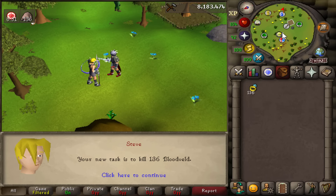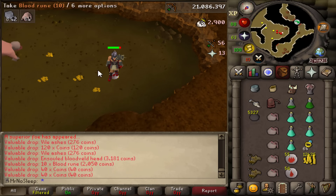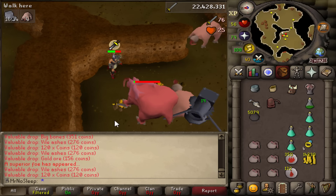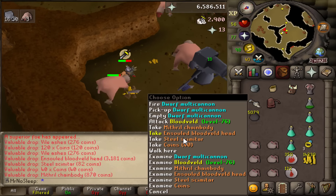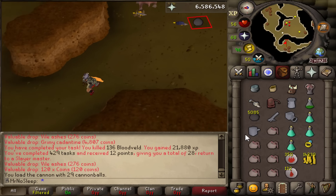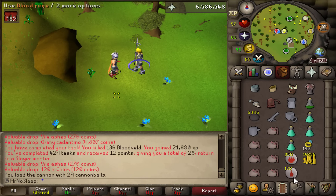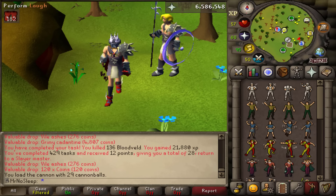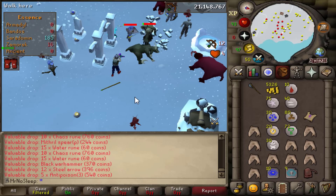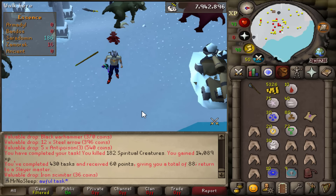Next task is 136 Bloodveld. I love the look of the superior Bloodveld — very unique compared to other superiors. Task now completed — I didn't kill the ones in the Catacombs. And what a shocker: I got Spiritual Creatures again. That deserves all the crying emotes. I promise next episode I'm going to block these so we never have to do this awful task again in the history of my ironman career.